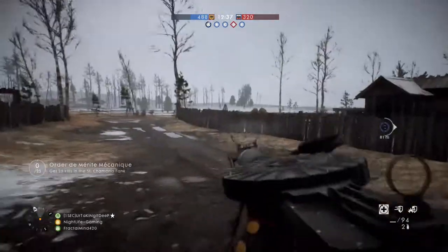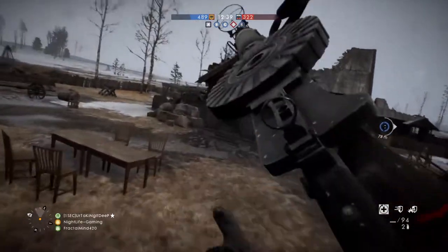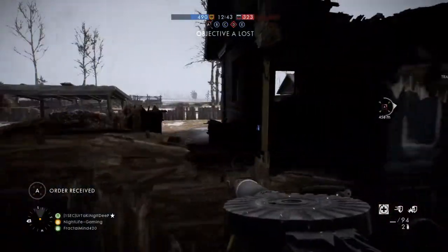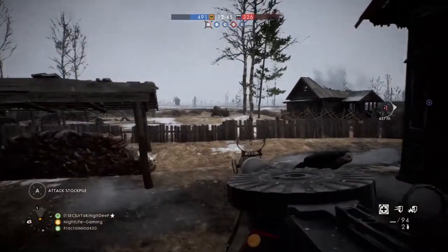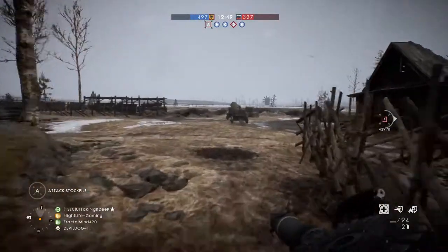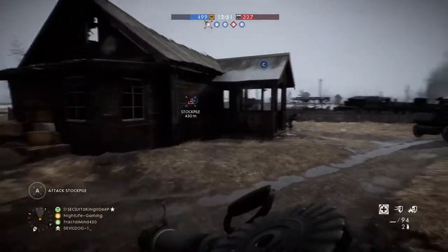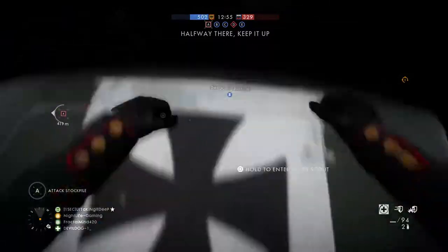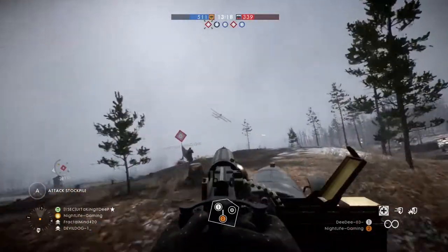Let's check these back houses out. There's a tripwire nearby — let's go check. I don't think there's anyone in this house. I think there was some resistance over here. Alright, let's take this vehicle.